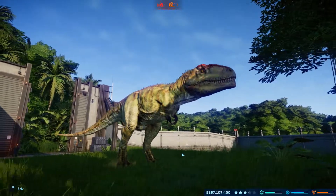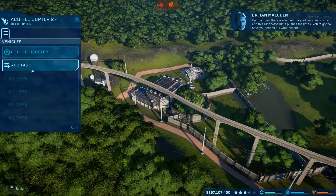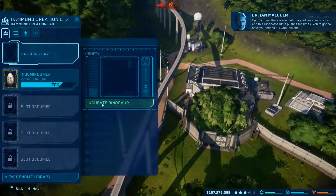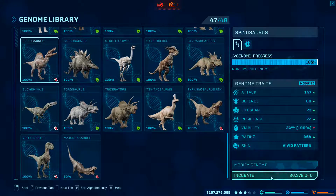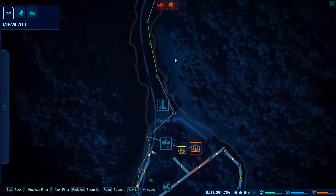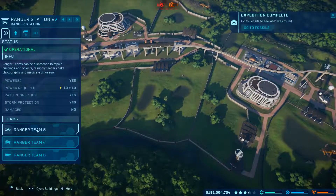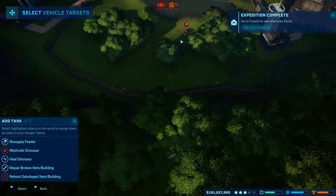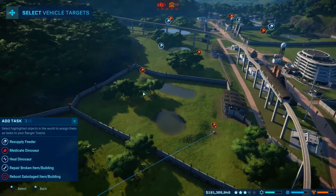Nice — the Giga. There are evolutionary advantages to size, and this Gigantosaurus pushes the limits — you're gonna have your hands full with this one. Let's get another Spino while we're here. Oh my god — ranger team, add a task, fix that please. If you could do that quite quickly that would be awesome. Then go and do that and that.